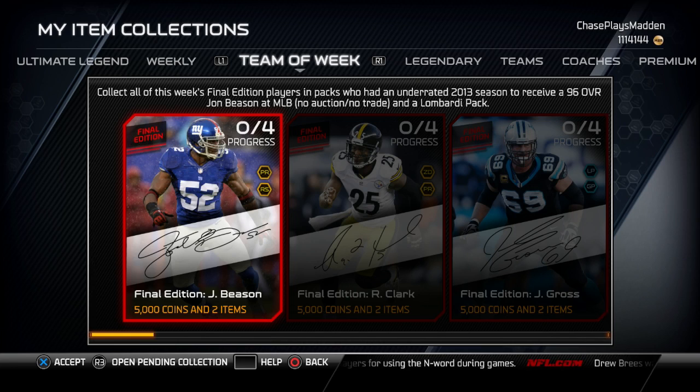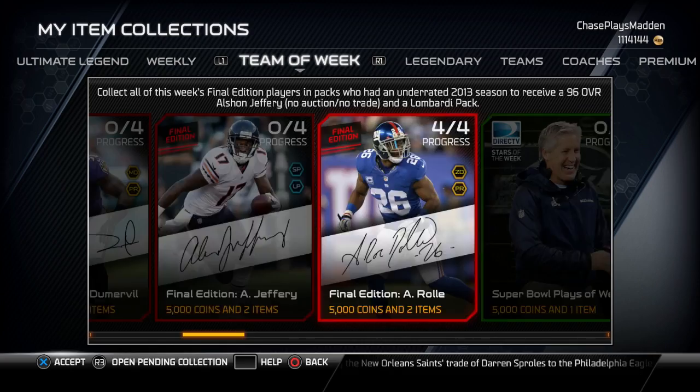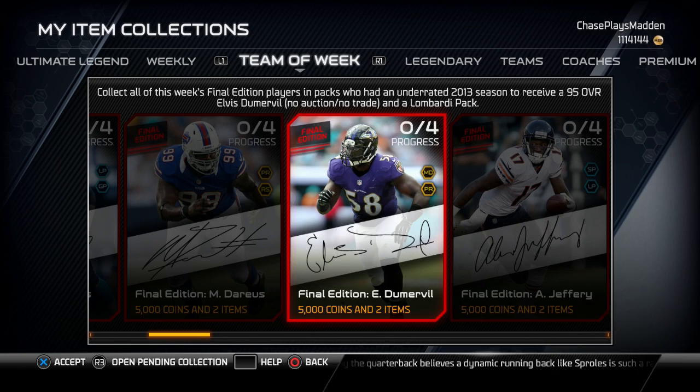I would imagine it would be pretty decent because so far these final edition cards have been pretty much well worth it. I did pick up the roll and I heard the Alshon Jeffrey was pretty good — it's like a mini Randy Moss. My buddy Nick, he has Doomerville at left end and he said he's a tank, so a lot of these cards are really good for budget squads.